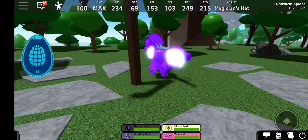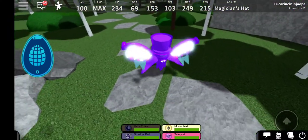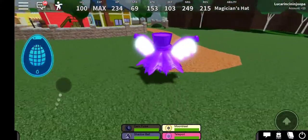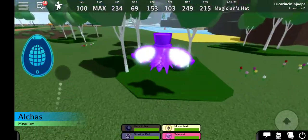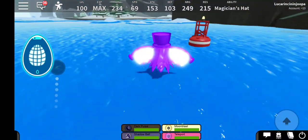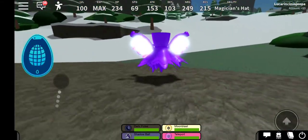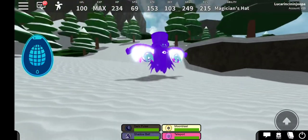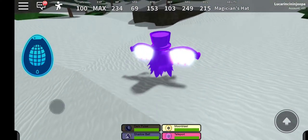Next on the list is Chamber. You need to get killed by an icicle or an avalanche. I chose avalanche. I think it would be easier if you phone a friend, get your damage down to the last percentage, use Earthquake or a sound-based move so an avalanche comes, stand in the way of all the snowballs, and you eventually get killed and obtain Chamber.